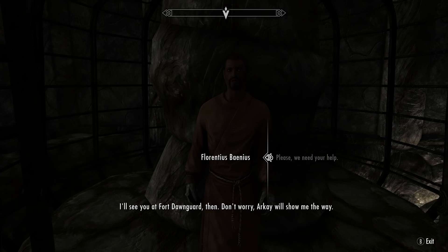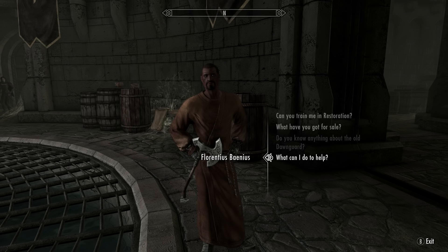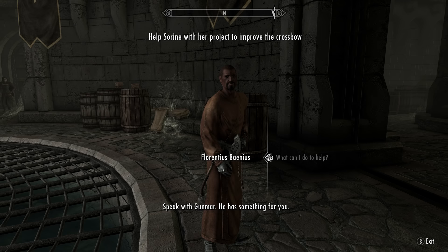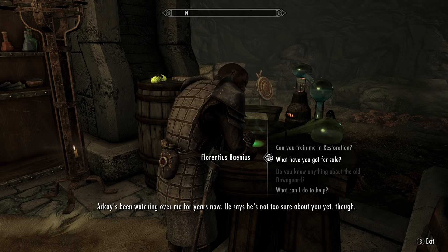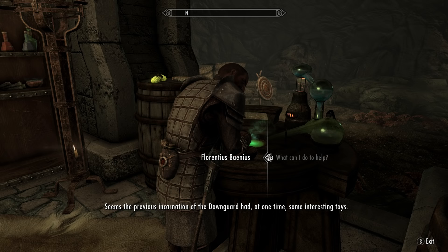Once talking to her, she will begin the quest Bolstering the Ranks, in which we have to rescue Laurentius Banius. Once Laurentius has been rescued and settled back into Fort Dawnguard, we will be able to get side quests from him by asking 'how can I help.' He may redirect us to other members of the Dawnguard and say we need to help them first, or he may just give us the quest straight away. Regardless, eventually he will give us the quest Lost Relic, in which one of three relics will have to be recovered — the Dawnguard Rune Hammer being one of them. We can get the quest Lost Relic three times, so all three items can be obtained in one playthrough.